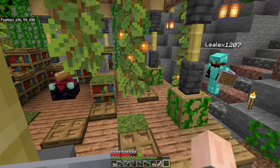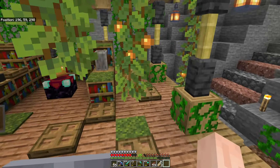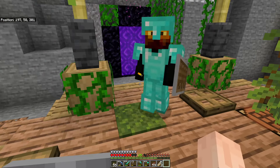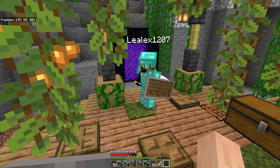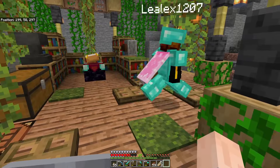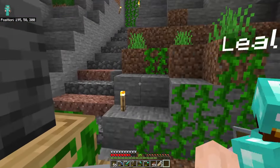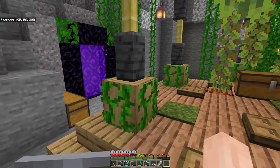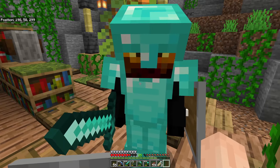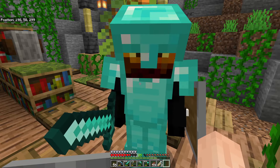I want to build an iron golem farm in a trading hall. Leo, that's fantastic! That is a super idea. I found a great spot to go build this. But first, before we go, we're going to need some name tags. The reason we need the name tags is so that when we find some zombie villagers, we can name them so they don't despawn.